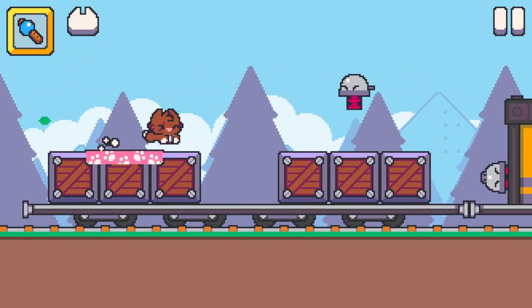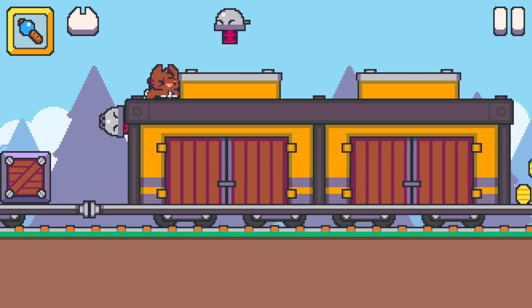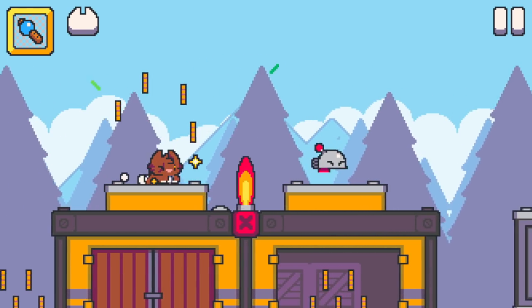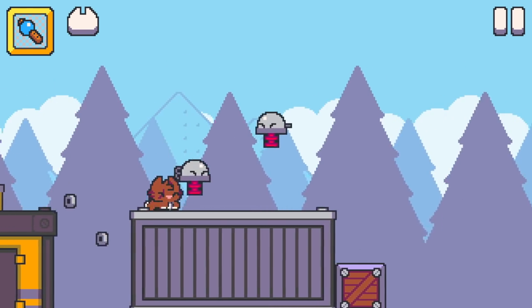Super Cat Tales 2, on the other hand, introduced a new cat called Macmeow that was able to attack enemies by running into them, a bit like the dash attack in Wario games.